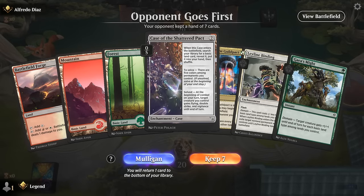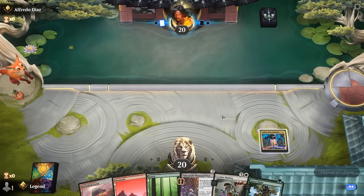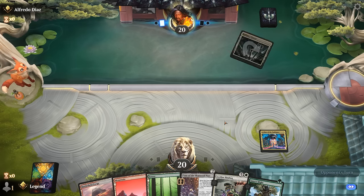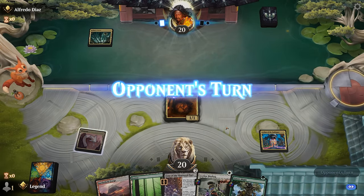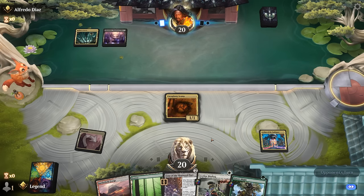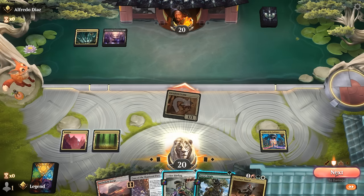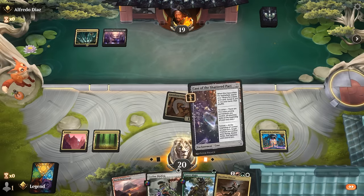We're on the draw — we've got Leyline and Case of the Shattered Pact, so we just need a creature. In the meantime, we've got a one-mana Leyline Binding, so I'll give it a shot. Between the case and Gaia's Might we can deal a ton of damage out of nowhere, so really any creature will do. There's a Scamp, so this can actually set up a turn-three kill: turn one Scamp, turn two case and enable it, turn three attack with six power double strike and then sacrifice it. Fleet Foot Dancer is not a bad follow-up in case they can answer the Scamp.